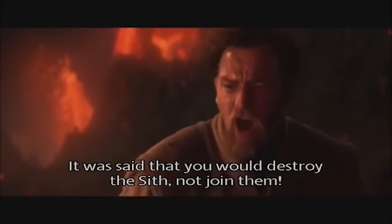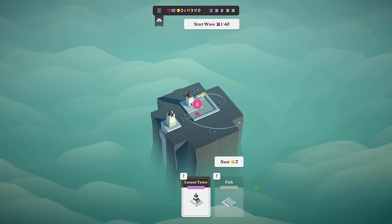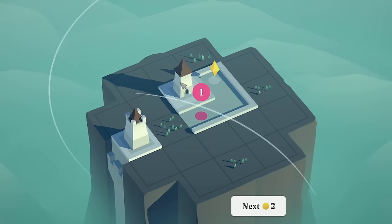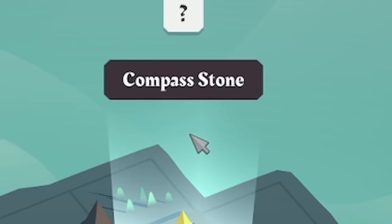It was said that you would destroy this thing, not join them. So if you've never seen this before, this is our little base. The pink blob is where the enemies are going to spawn, and this is what we have to defend — the Compass Stone.